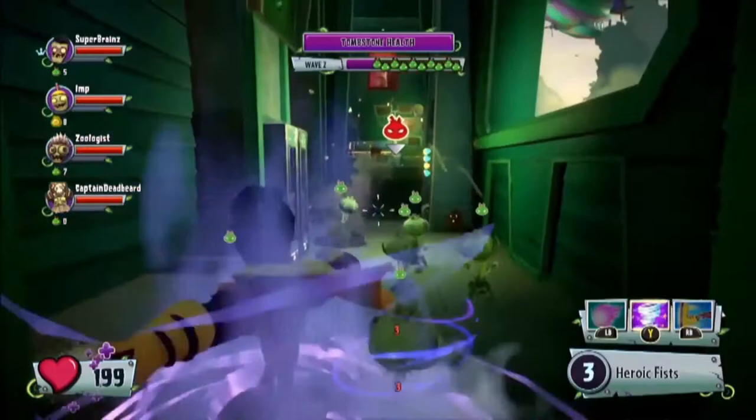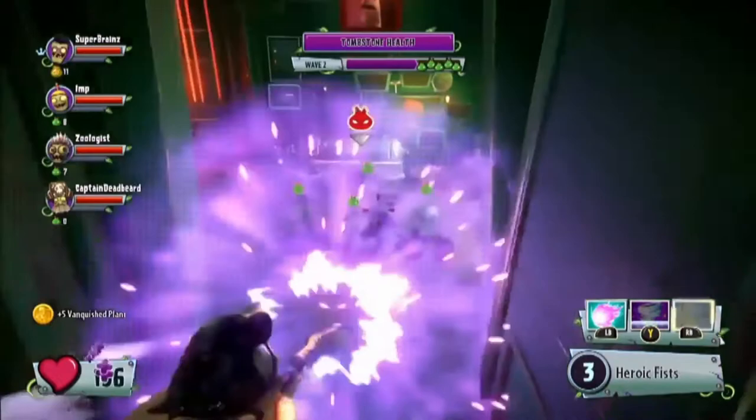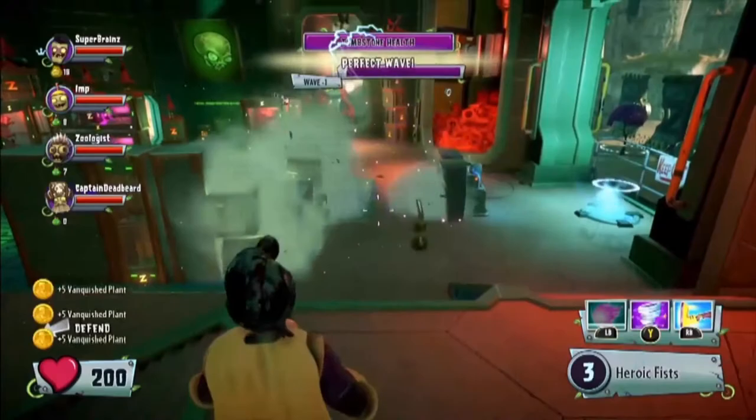Citron is one of the coolest characters I've had an opportunity to work with, because we just thought, what would be super awesome? He has two forms: one is a ball form where he rolls around the map; the other, he turns into a four-legged turret and walks around on his orange-slice legs. He has a lot of really cool abilities that counteract the mech, so when they see each other on the battlefield, it's clear who they're going for.